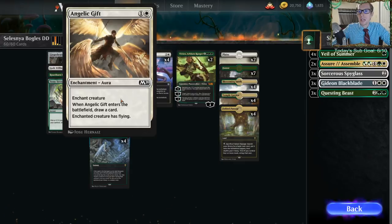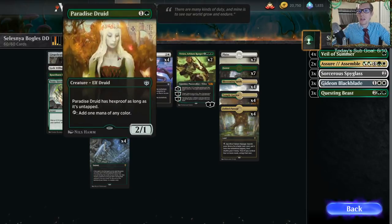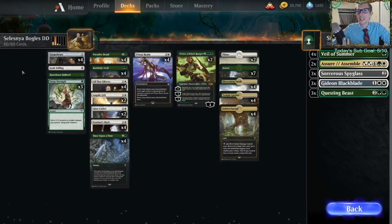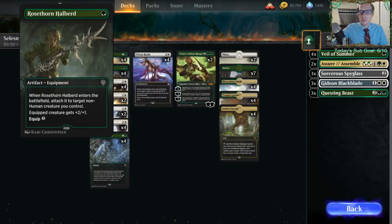We have Angelic Gift to give our creature flying, which makes it difficult to block and also cycles - draws a card. We have Sentinel's Mark, an enchantment that gives our creature vigilance, which is really important with Paradise Druid because it has hexproof as long as it's untapped. The Gingerbrutes are also artifacts that count for All That Glitters, and Rosethorn Halberd is an artifact that gives plus two plus one.